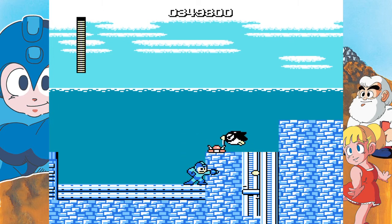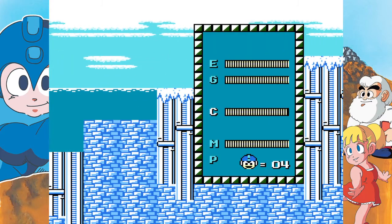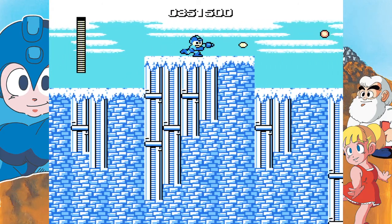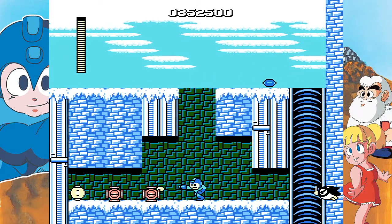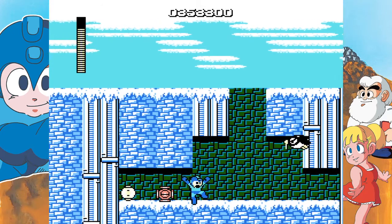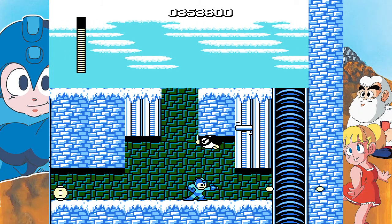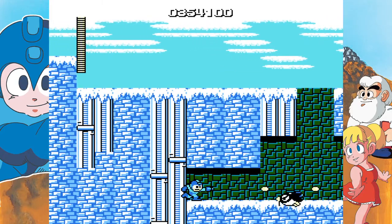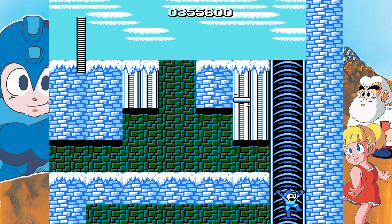Yeah. There are certain things I just don't know how to properly articulate — like, does Mega Man have actual skin? Or is it some sort of rubber shell? I think it's probably synthetic rubber — like latex — like a sleeve that you just pull over his robotic frame. Yeah, probably like a sleeve, something synthetic.